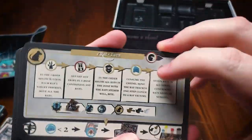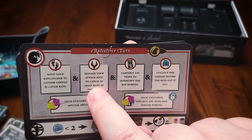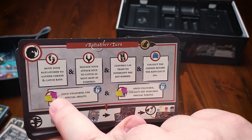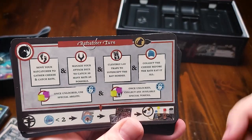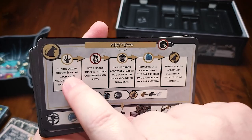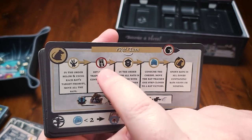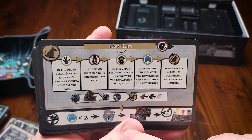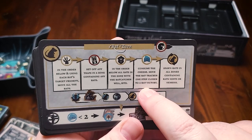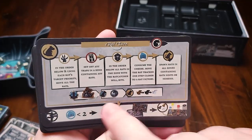We got a cheat sheet that just tells you how the turn works. First we have our Rat Catcher turn — your Rat Catcher goes first and can move, use their attack dice, lay traps, and collect cheese but only if there's no rats in the area. They can also use their purple and yellow abilities assuming they've unlocked them. Then you go to the rat turn: rats move a certain amount based on their movement stat, then you set off any traps, any rats that bite will attempt to bite the Rat Catcher, then they'll try to consume cheese if there are five rats in an area with the cheese, and then you'll spawn rats in the rat's nest.